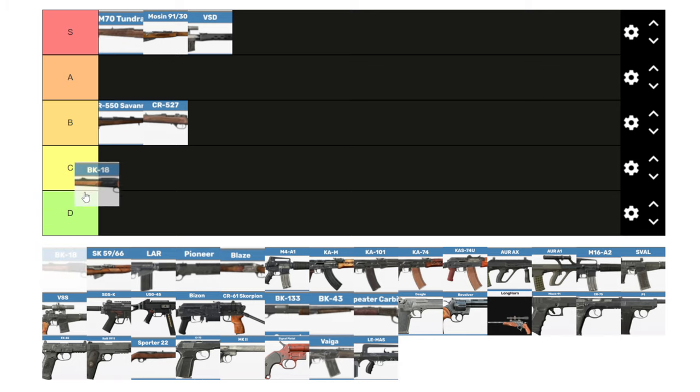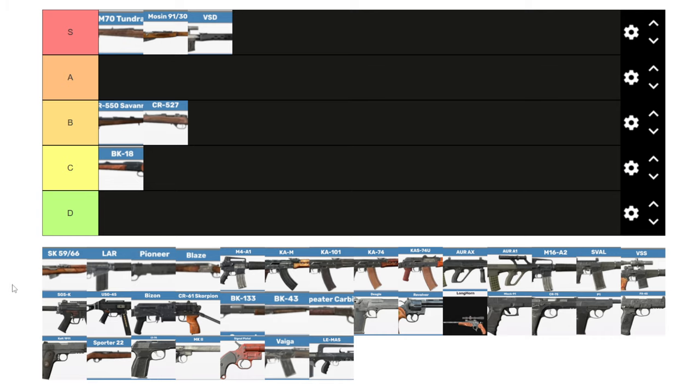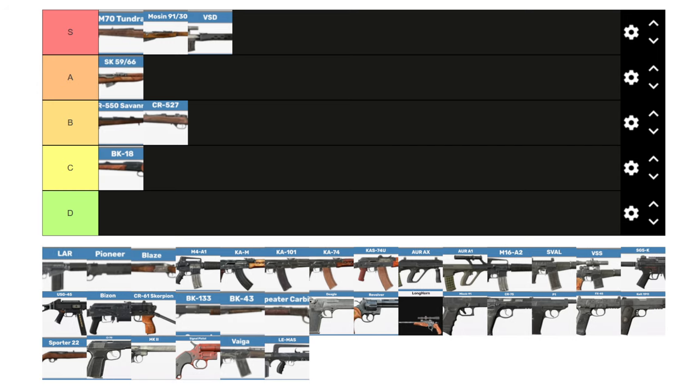The BK18 I'd give a C tier. It's an okay starter gun but is quickly replaced. It has no scope attachments and you can only shoot one shot at a time before reloading. The SKS is A tier — one of my favorite guns to find early to mid game. It comes with a 10-round internal magazine right out of the gate, takes a PU scope and a bottle suppressor. I probably have the most kills with an SKS simply because it's common and it really gets the job done.